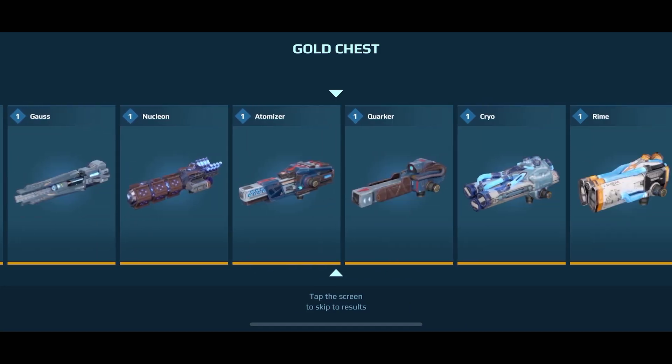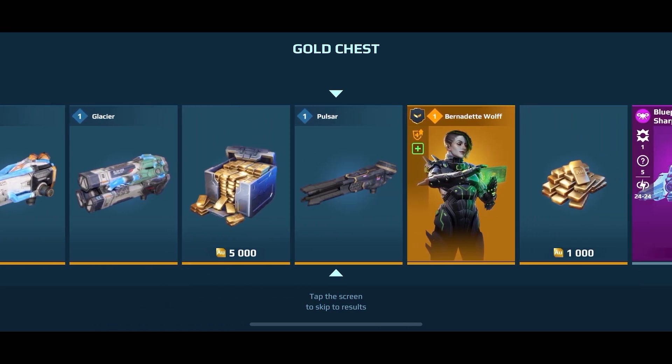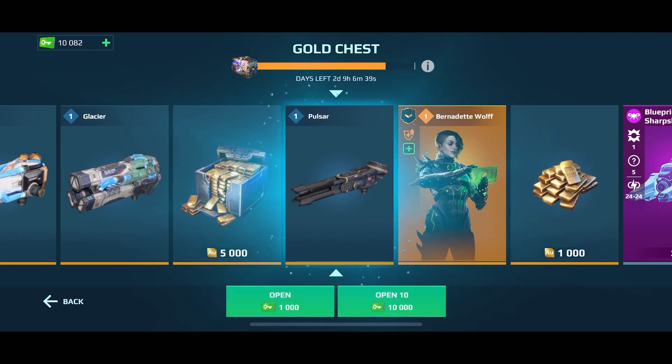I thought we were going to get that 5000 gold - that's probably the top prize in there. Bolstar - not a bad weapon at all, still good for medium range. Really not my style, but I'll take it nonetheless.